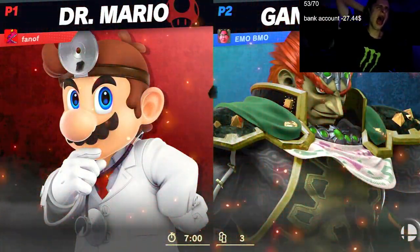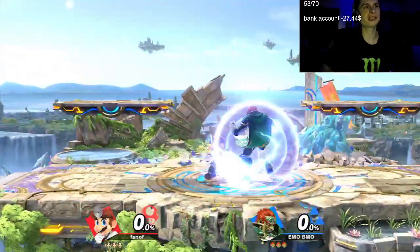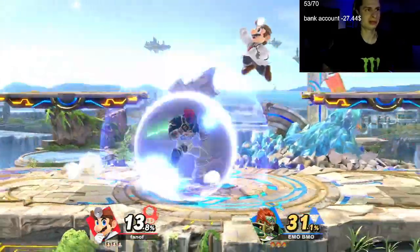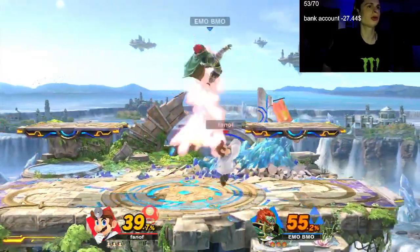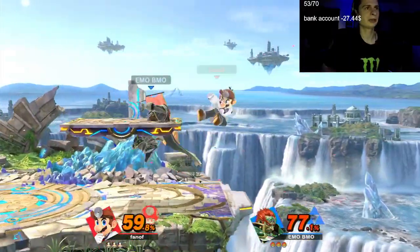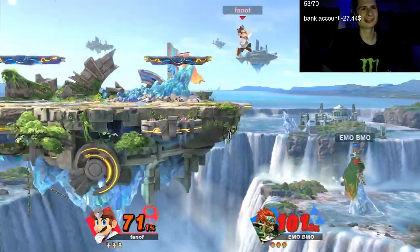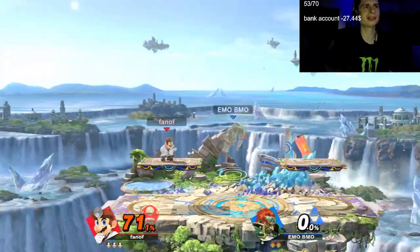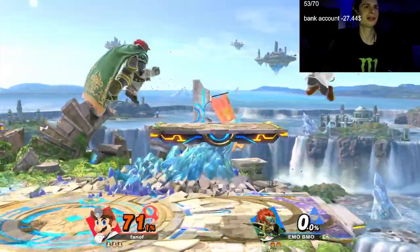We just got knocked out of elite smash. This next stage is a way better matchup for me — let's get it. Fano is not losing on home battlefield. See what I mean? I just know what to do on this stage — it's like I'm on autopilot. Things just flip around; that Corrin was probably like, 'this guy is reading my mind.'